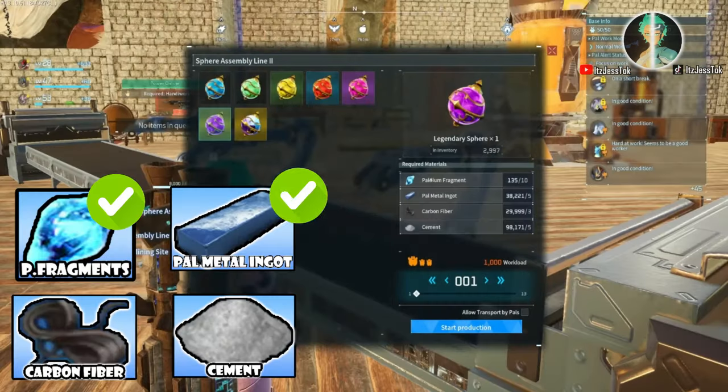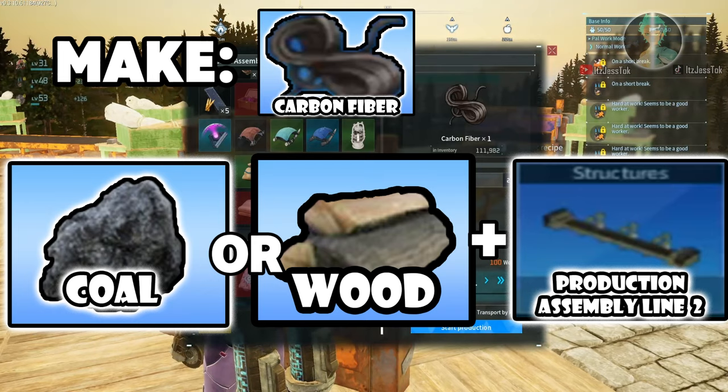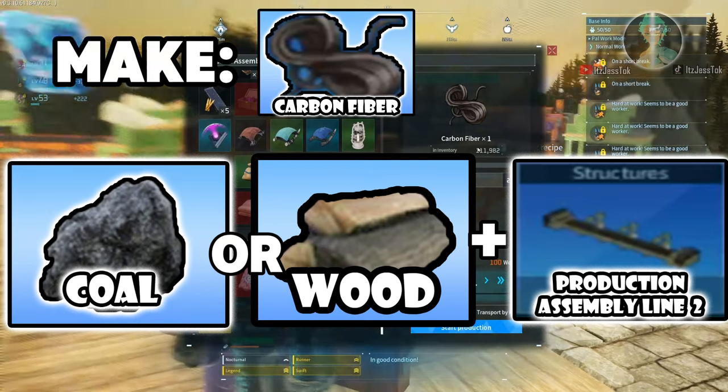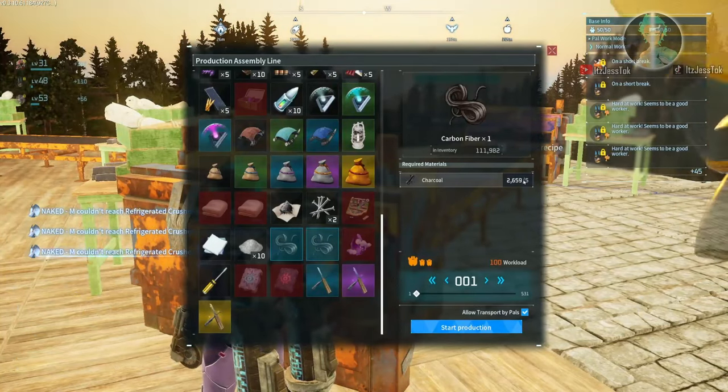Let's get into carbon fiber — this is the more tricky one. You have two options: coal or wood. When it comes to wood, you're gonna need to turn it into charcoal and it costs a lot more materials than coal. Coal is two while wood is ten per one carbon fiber.